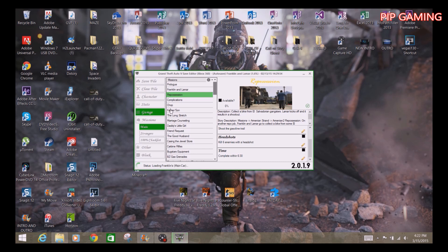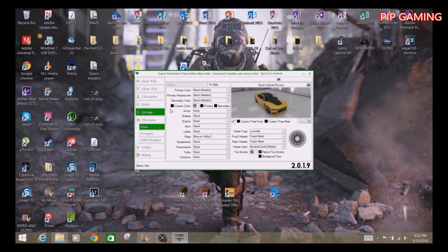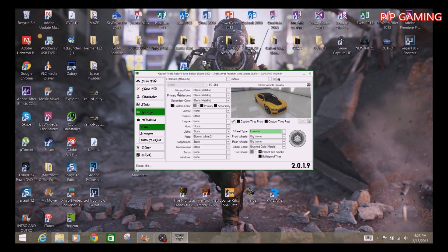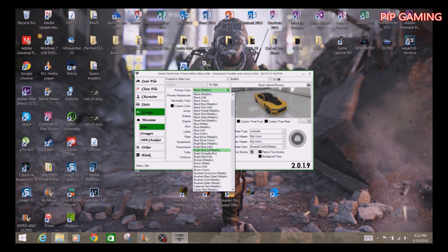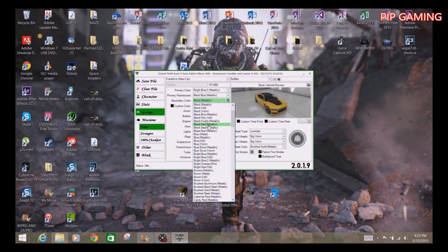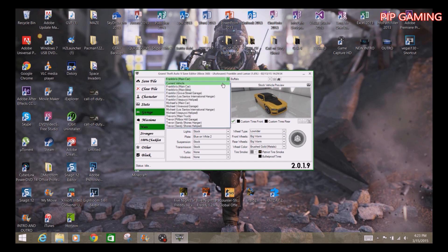Next is the garage section where you can mod your cars — choose different car types, the fastest car, or even a tank. It may take a while to load because there are a lot of cars. Once loaded, you can see Franklin's current car and switch cars for Franklin, Michael, or Trevor. You can customize rims and pick different colors.